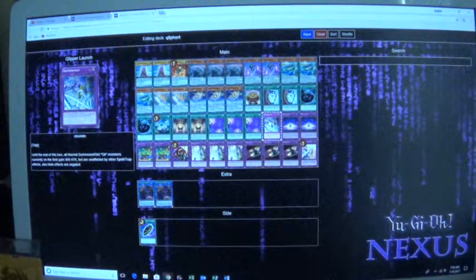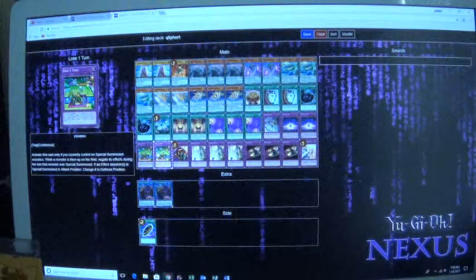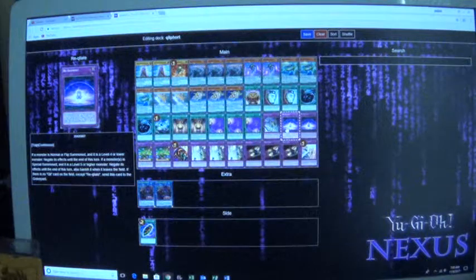Laser Clipper Launch — until end of turn, all normal summoned or set Creeport monsters you control gain increased attack. And Recreate does basically the same thing but it's a trap — I'll read it off for you guys.